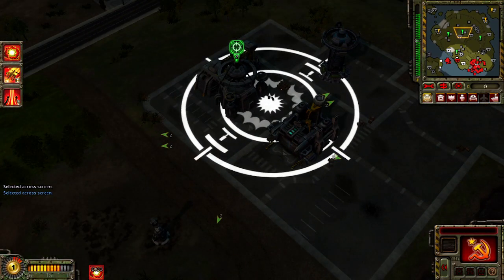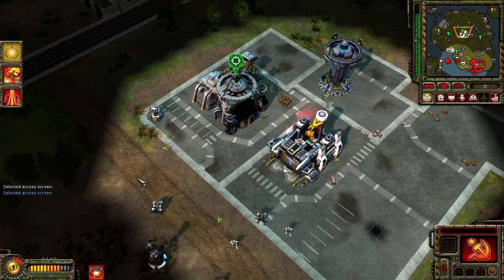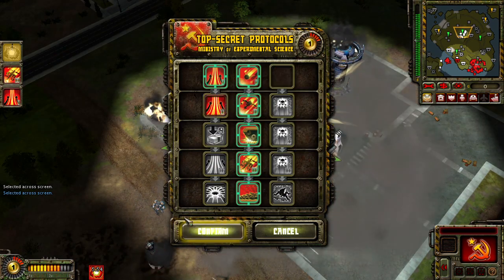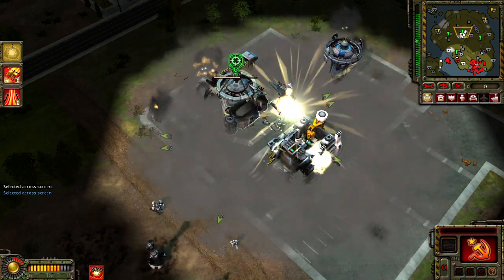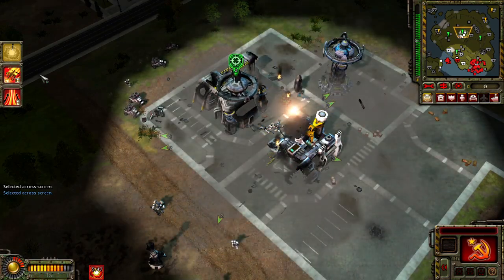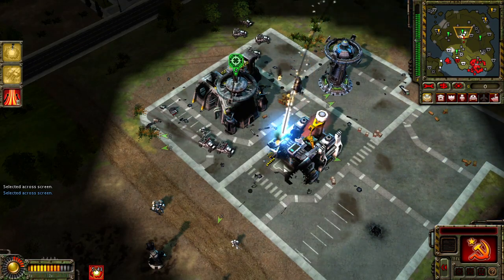Select target. Enemy base detected. Supermagnetic satellite ready. On hold. Select target. Insufficient funds. Enemy units detected.